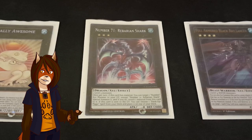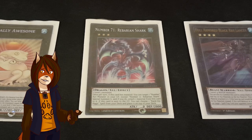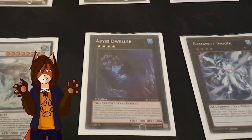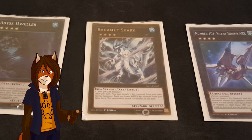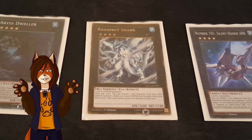One Number 71, Rebarian Shark. If he has Xyz material, I can target any number monster in my graveyard, special summon it, and transfer a material from Rebarian to that monster. And if he happens to go to the graveyard by any means, I can stack a rank-up magic spell on top of my deck. One Abyss Dweller — by detaching a material, he can negate the activation of all cards that activate in the graveyard, and while he has a material that's originally water, he boosts all my water monsters by 500 attack. One Bahamut Shark — by detaching a material, I can special summon any rank-3 or lower Xyz monster from my extra deck, but he cannot attack for the rest of the turn.